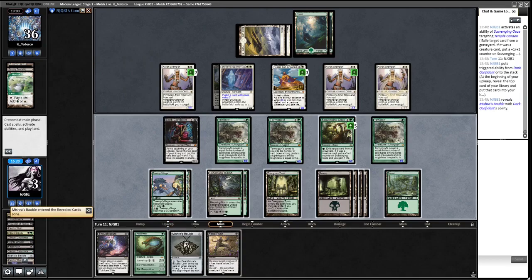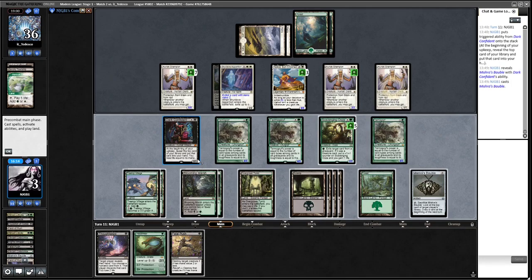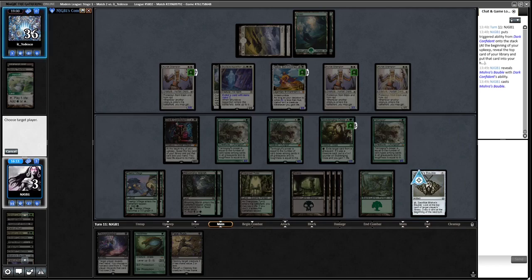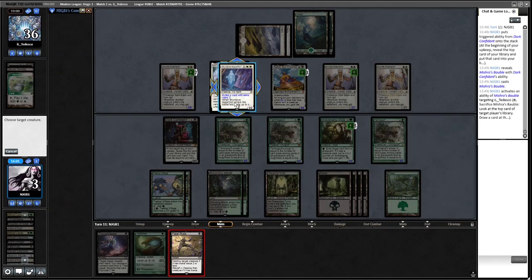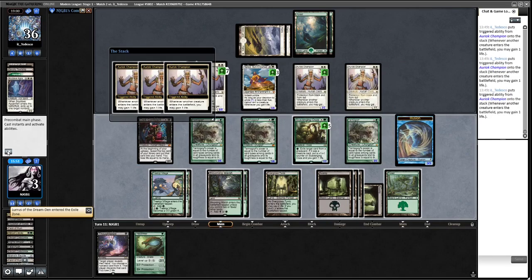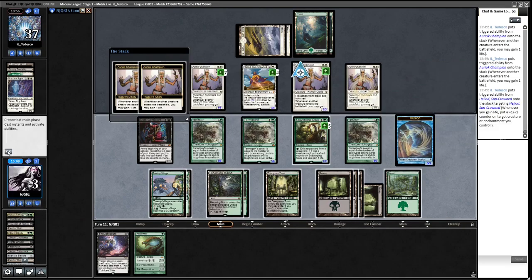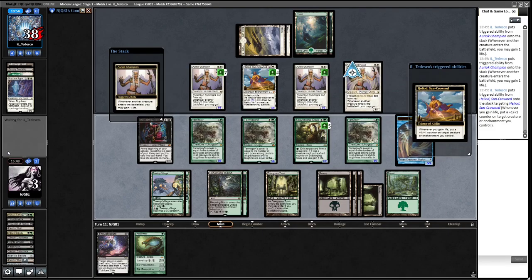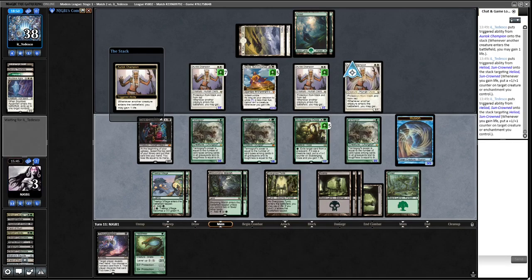Getting rid of the enchantment for Goyf is probably a bit silly. We find a Fatal Push - do we kill our own Bob? Let's see what opponent is drawing: another Heliod. So that's a Fatal Push option. I think we actually need the cards to keep any chance at all in this game, so we'll keep Bob going. Opponent is finding not very much.